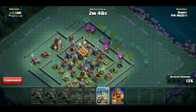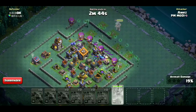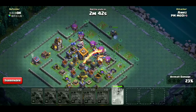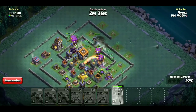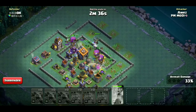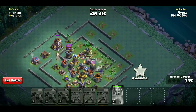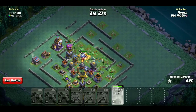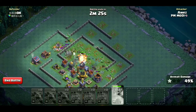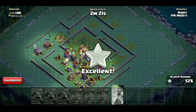फिर जहां पर आपको दिख रहा है कि drop ship destroy होने वाला है, उस तरफ से जो बचा हुआ है वो डाल दें। फिर हम डालेंगे battle machine को और उसकी ability यूज़ करेंगे। अब जो बाकी का काम है वो drop ships और beta minions पीछे से करते जाएंगे। Drop ships skeletons छोड़ेंगे जो ground से attack करेंगे और beta minions air attack करते जाएंगे। हमारे battle machine ने mega tesla डाउन कर दिया है।